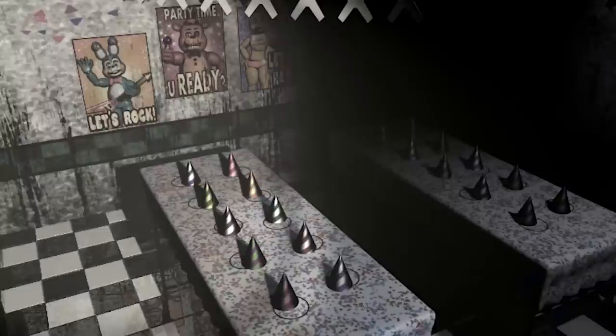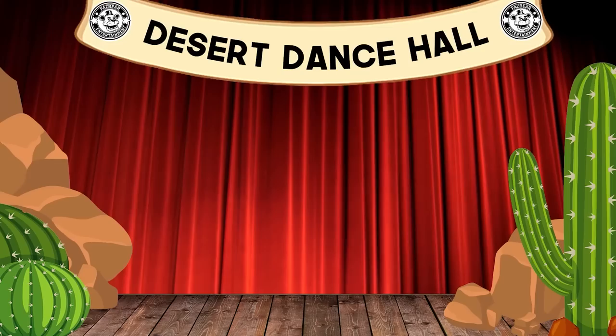Alrighty, let's get into the character concept of Scott the Scorpion. So previously in our Five Nights at Freddy's character concept series, we've been introduced to the Desert Diner Pizzeria. This was a desert-themed children's entertainment restaurant with many desert-themed attractions and characters.